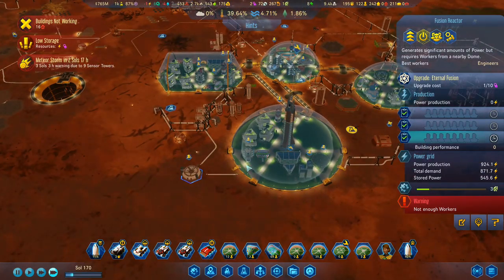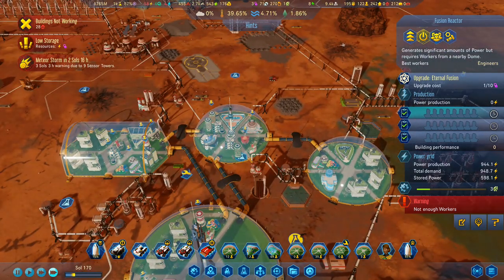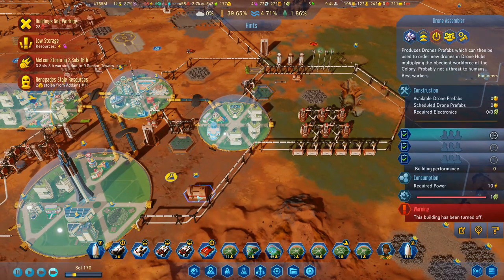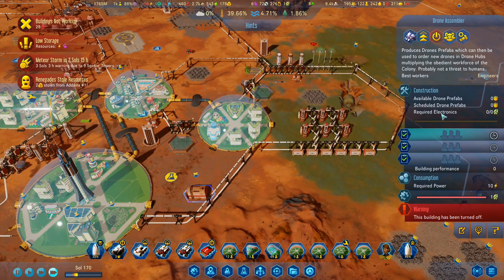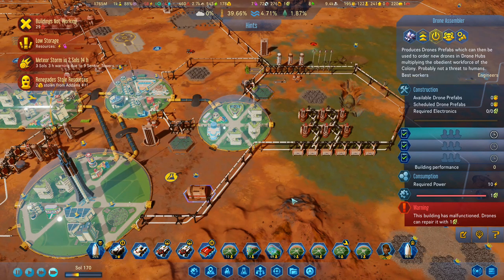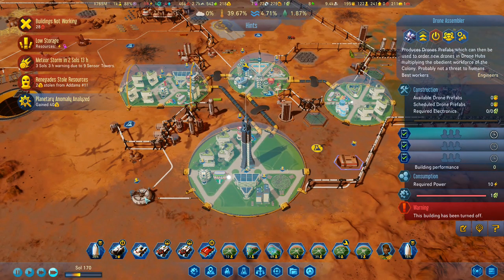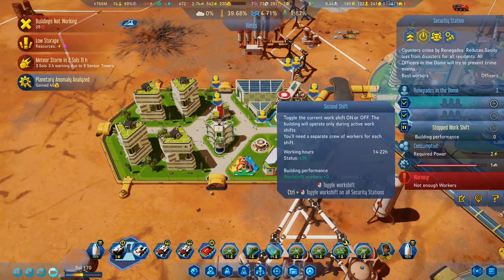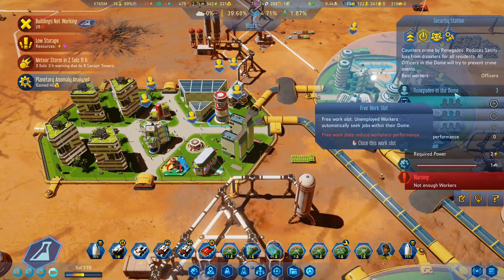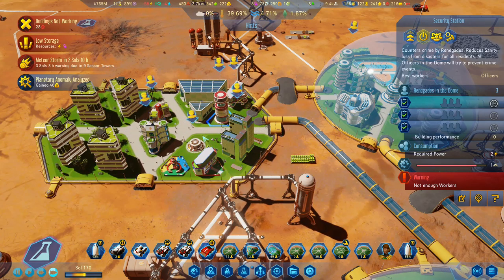Down here I have one polymer so far. I do have the factory here, the drone assembler, which is not actually doing anything. I could really do with that one actually doing something, but I need electronics to make it work. We're going to turn that one back on again. Anomaly analyzed — actually no, we want to wait until we've got this bit done. Gained 40 resources. Renegades have stolen resources — I need more security officers.